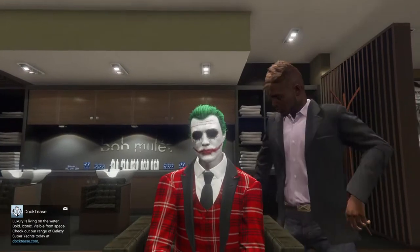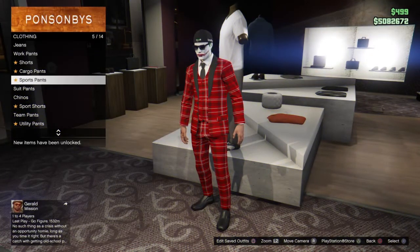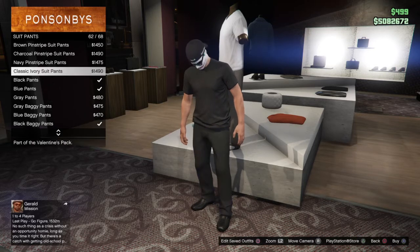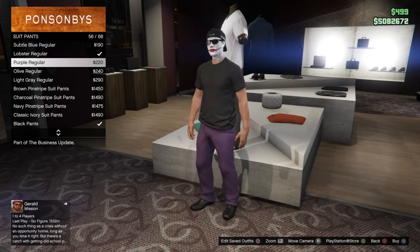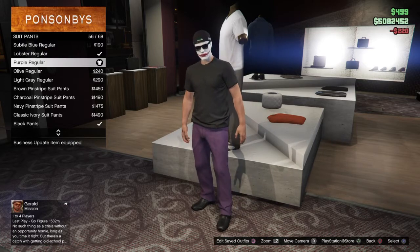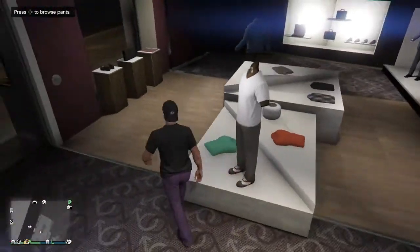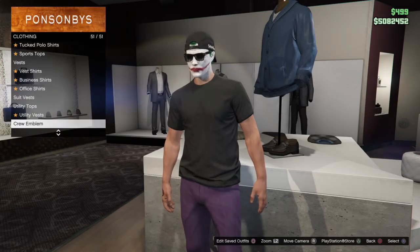Once you're done with the hairstyle, makeup, and lipstick, all you gotta do is get the clothes, which is the easier part. Hop on whatever vehicle you want and head over to the nearest clothing store. Once inside, head over to the pants section, go to the subcategory Suit Pants, and we want the Purple Regular pants to get that Joker look. You can look at the item number on the top right to find things easier.